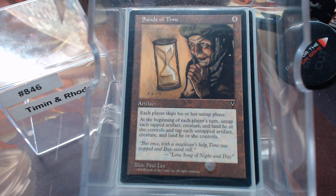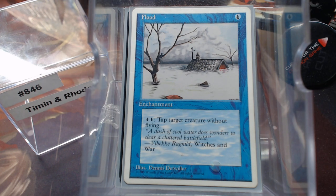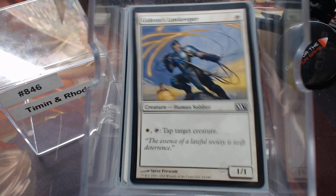I want to look at Sands of Time. I know I said it wasn't a stasis deck, but we skip our untap step — at the beginning of each player's turn, you tap what's untapped and untap what's tapped. With our ability to manipulate what's tapped and untapped, we can get maximum value out of Sands of Time where everybody else is just thrown into chaos. For tap-target effects, the first card I wanted was Mind Games because it has buyback — you can just repeatedly keep doing it. Flood: one-mana enchantment, two blue to use — if it ain't got flying, I'm gonna tap it.